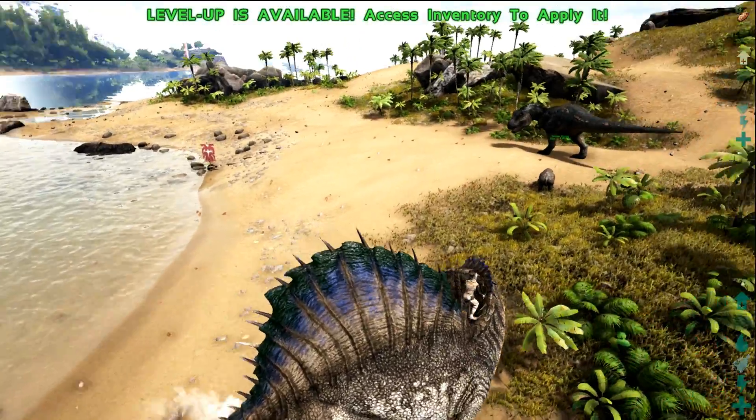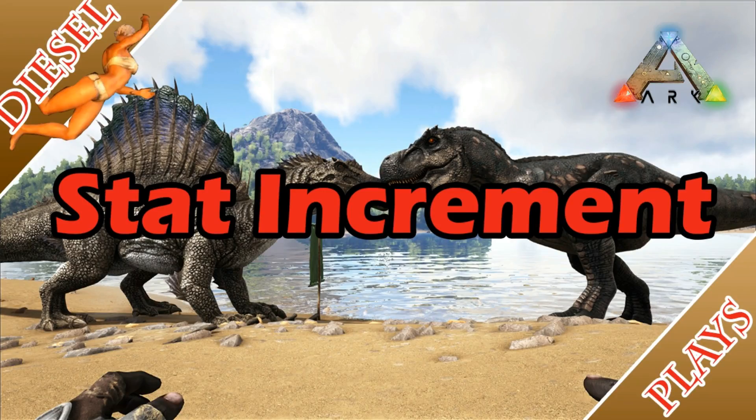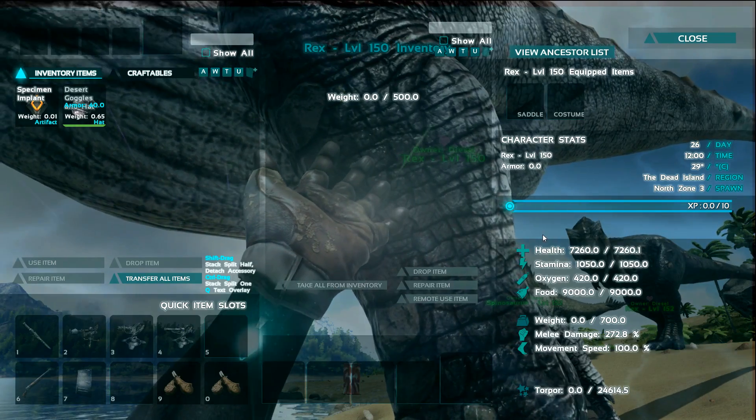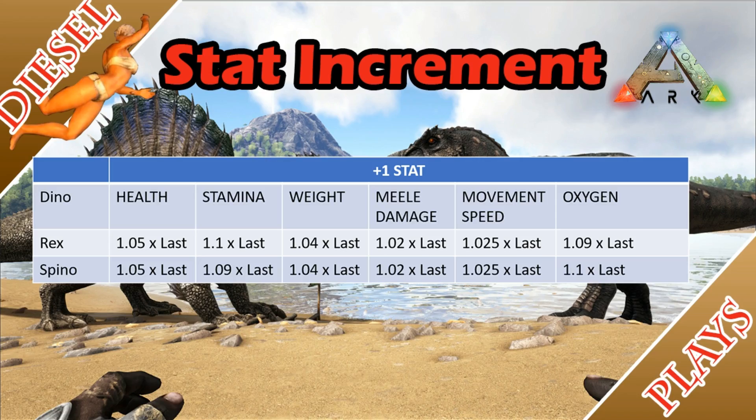When it comes to turn radius, the Spino wins hands down. For stat increment, the T-Rex and Spino came in pretty close. The only difference was stamina and oxygen — the T-Rex had a better stat increment for stamina, and the Spino had a better stat increment for oxygen, although it's only 0.01, which is kind of negligible.